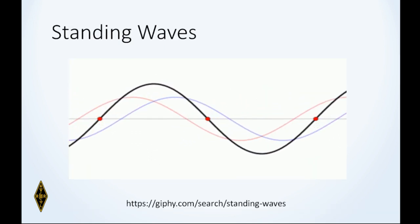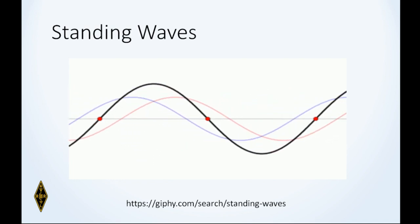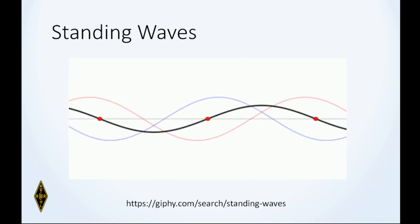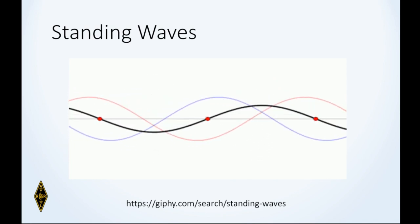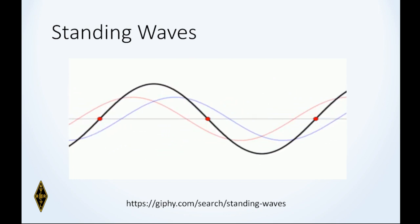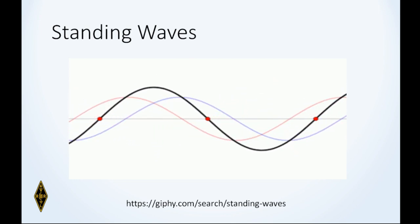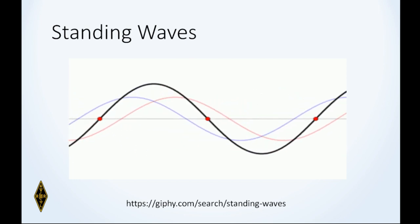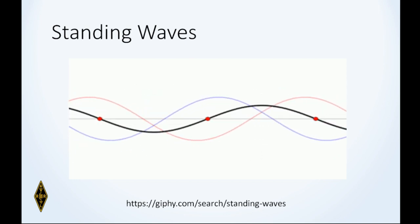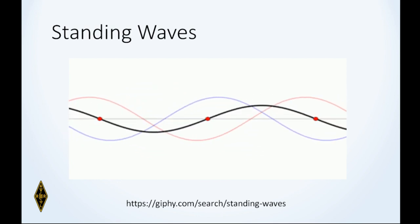And standing waves: in this animation, the blue wave travels out toward the antenna, and the red reflected wave comes back from the antenna. Where they add together, you get the black wave that doesn't travel — it stands right there on the transmission line. They add vectorially, and so that is a standing wave on your transmission line, and that's what you're trying to minimize.